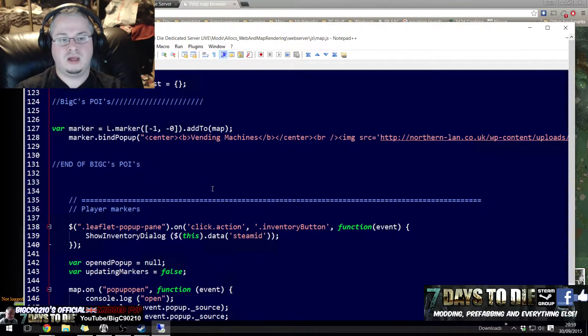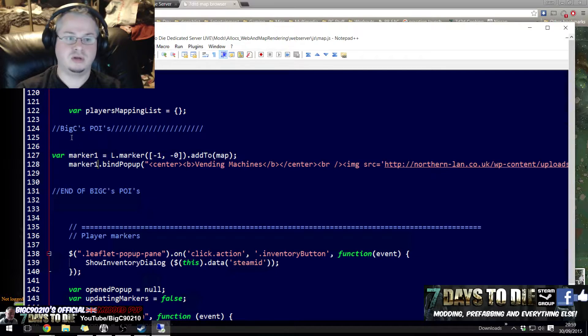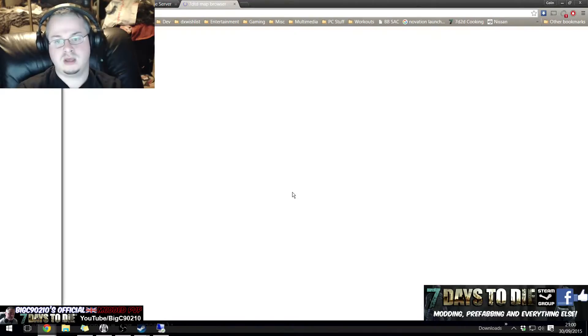It's pretty straightforward. Thank you to Lord Icon for this, because he was the one who initially gave me this little snippet of code — I just took the liberty of putting my own image in. First off, what we're doing is we are creating a marker. The name of it is called a marker. If you wanted 10 markers, you would copy and paste this code and put it in as marker 2, marker 3, marker 4. Here we have our coordinates — I've got it at minus 1, minus 0. If I switched it to minus 1, 500, it would mean the marker would move 500 north.